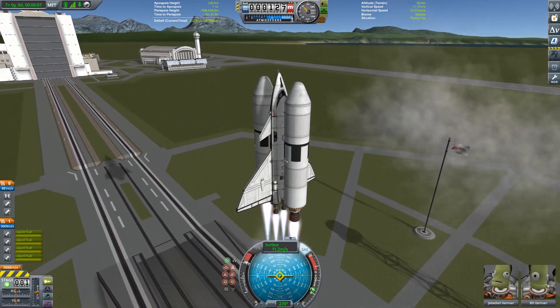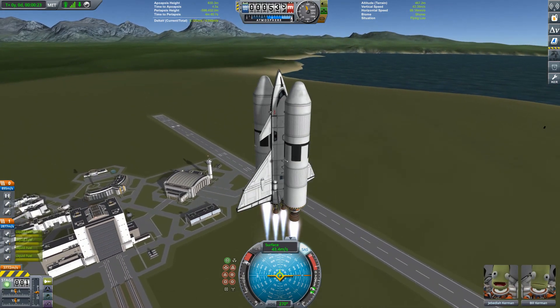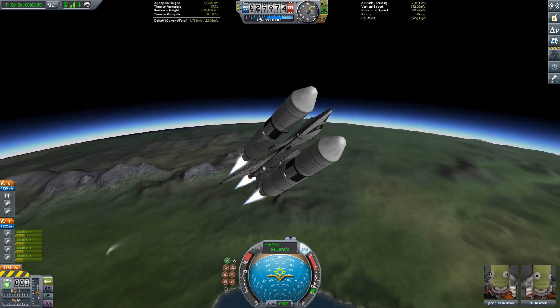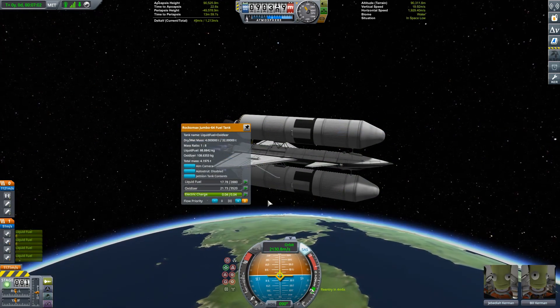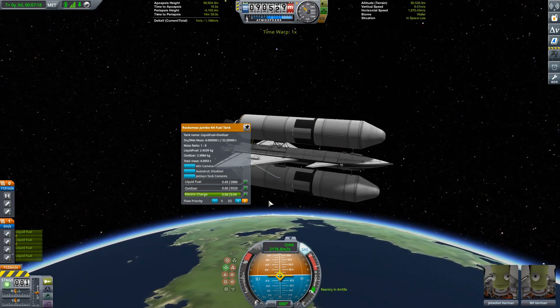Hello everybody, welcome back to Kerbal Space Programme — the journey continues. We start with just a very quick mission, as I mentioned towards the end of last episode. We need to go and fetch those astronauts that are currently aboard our interplanetary craft, the Ptolemy, and bring them back home. We're just going to leave the Ptolemy where it is for the moment. It's fine where it is, fuelled and ready and waiting to go. We just need to send up a crew and send it on its way when the moment arrives.